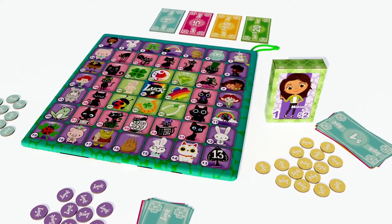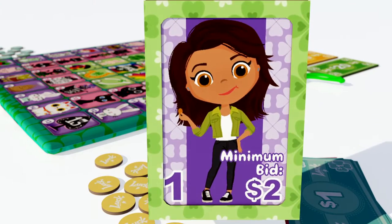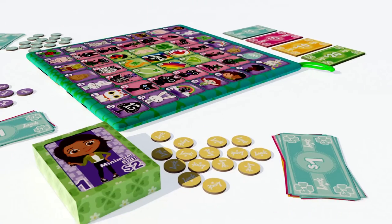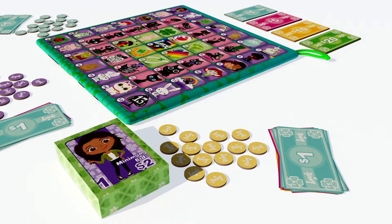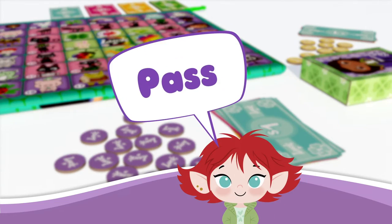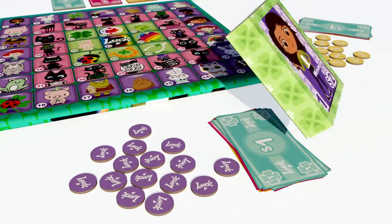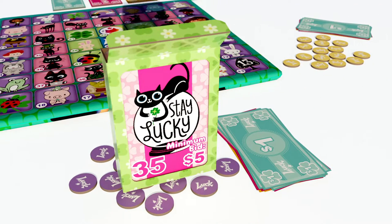Now you're ready to play. The starting player looks at the card in the tuck box and shows it to the rest of the players. They then begin an auction by either passing immediately or bidding for the card. If the player passes, the first bid moves to the next player. If everyone passes, the card is discarded from the game and the next player starts a new auction with a new card.